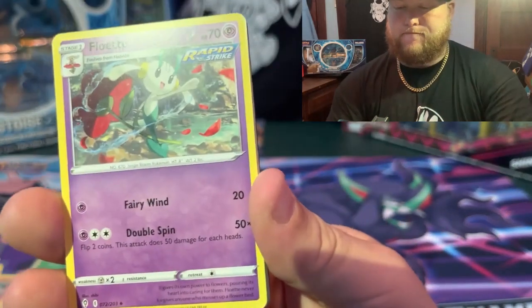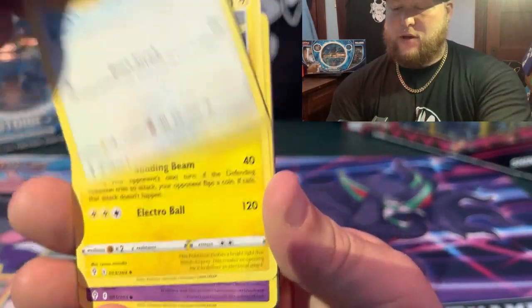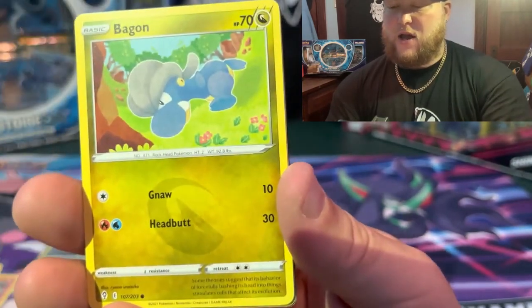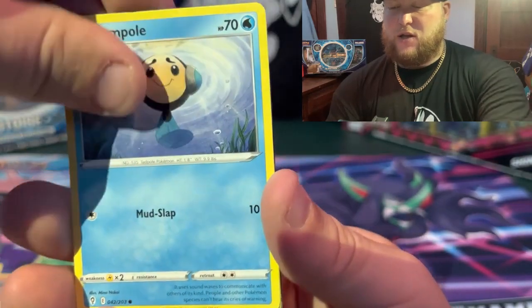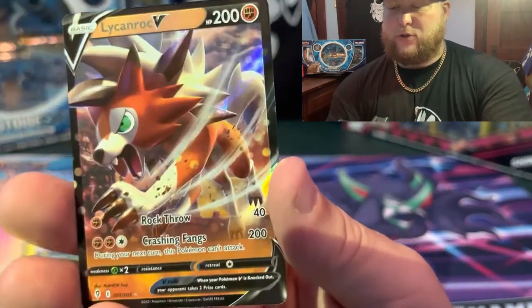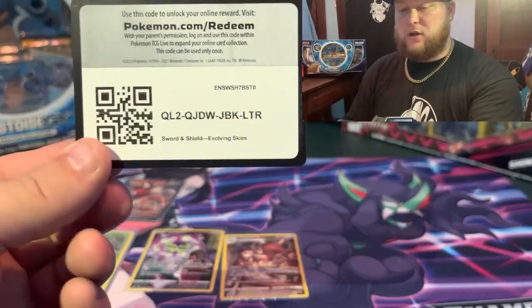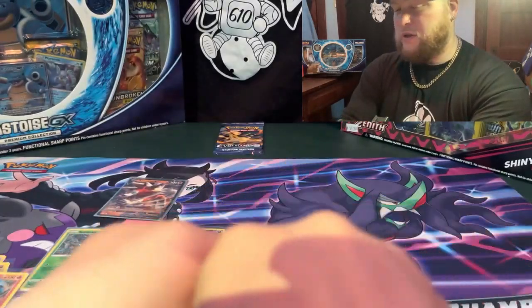Let's go with Leaf energy. Hmm — Floette, Fletchinder, Lanturn, Drowzee, Scraggy. I purchased these at ten dollars a pack because I'm crazy. Appletun and a Lickilicky V — you gotta do that. Now you can probably see — two, three, four.